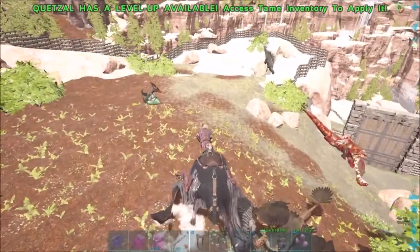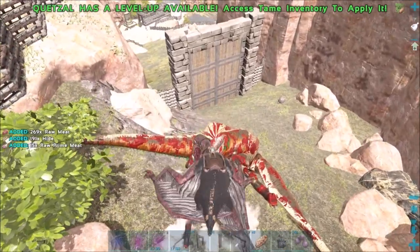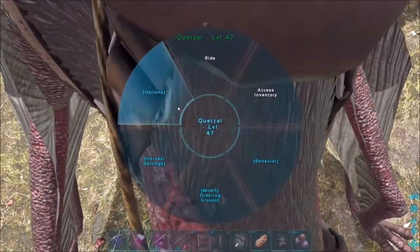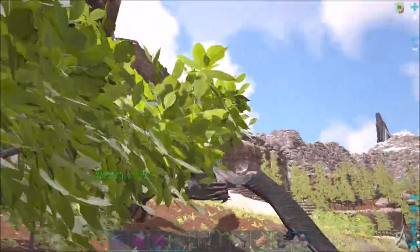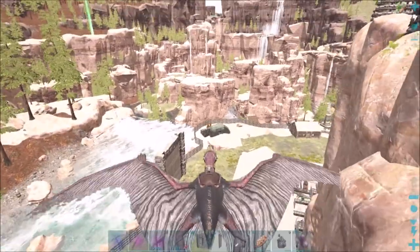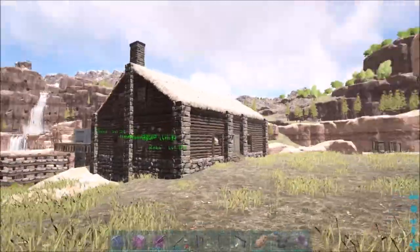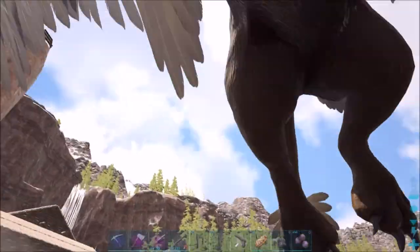I swore I ate that thing - apparently I didn't eat it all the way, or maybe it just glitched out. There it goes. Let's go ahead and get that stamina over 2000. Let's put it on passive though. Let's get our griffin and go try and set up a trap to get that other griffin. I'll fly the quetzal down for now - the only bad thing about quetzals is how slow they fly. Now we can pick stuff up and drop it into our taming pen over there.